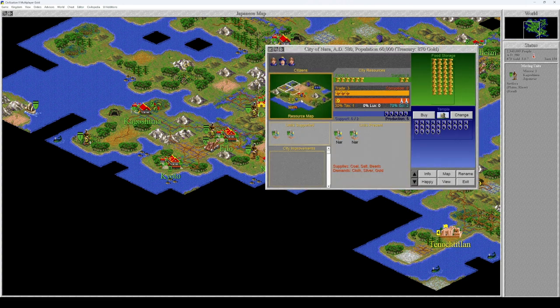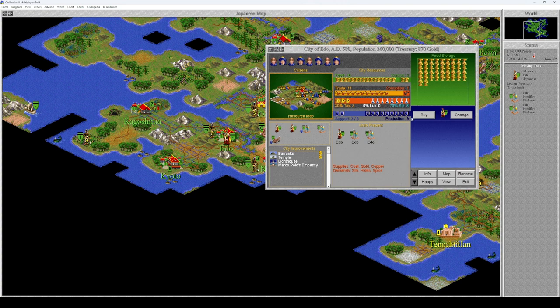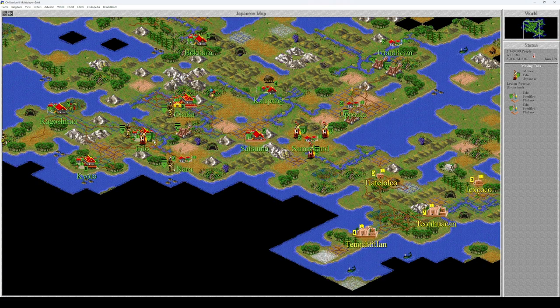Let's improve the city of Nara. Actually this tile is taken by Edo, so you start with this tile. Edo — you were ordered to build a caravan, so let's do that. This unit is going to go here.